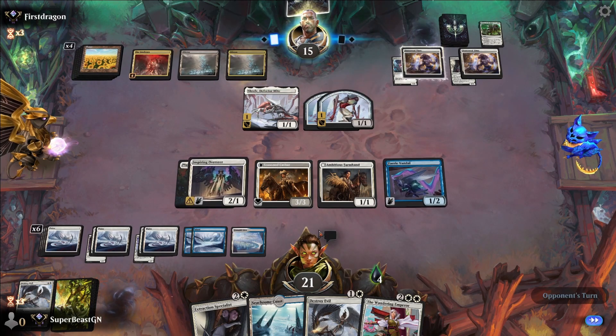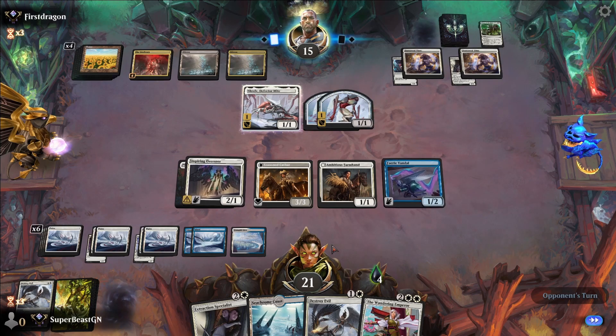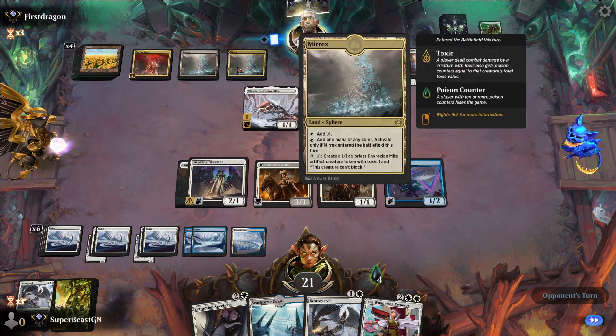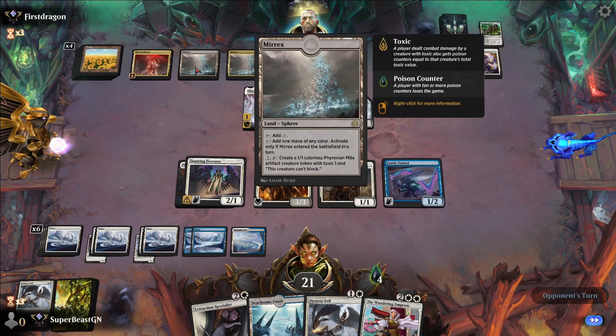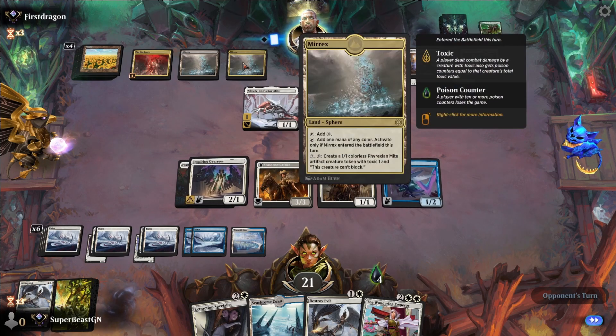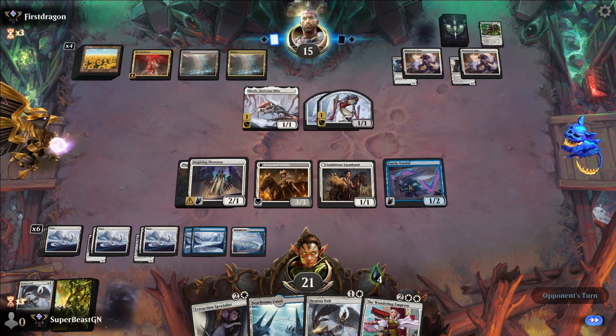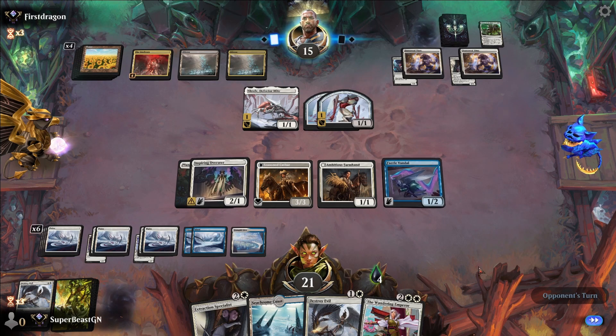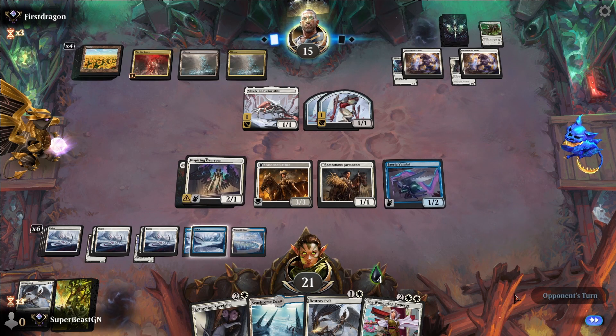Skullclamp has to tap to make things. Oh — Mirex! Wait, why do you have two? Oh — because it just entered the battlefield. It's to differentiate which one entered the battlefield this turn — I figured it out.